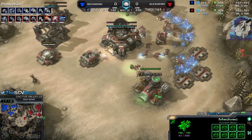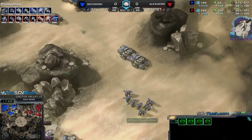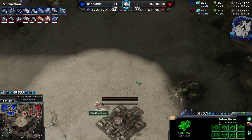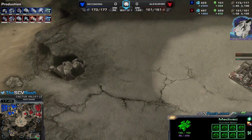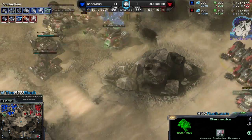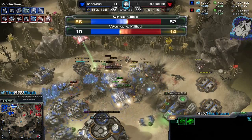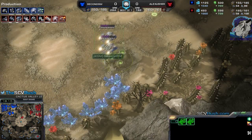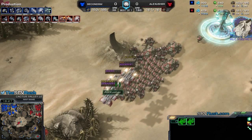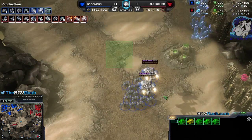Second SM is going for a drop — might want to drop into the natural. A double Medivac Marine drop can deal super, super damage. There's a hidden base that won't get scouted. That's where I take my base — I should get add-ons on those barracks and the factory as well. A big drop here is killing a lot of SCVs. It will be cleared eventually, but I totally missed that. So now it's second SM's time to strike — will he be able to get this damage done? There are not a lot of tanks for me.